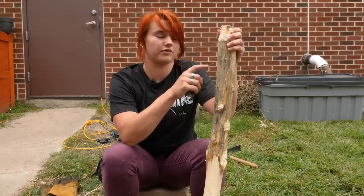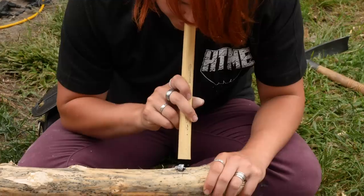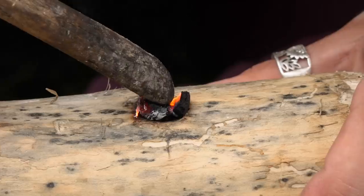Now I'm going to create the hole in the haft for the axe head to fit in. I've started it with a piece of flint to make a notch, then I'll put an ember in and keep feeding it oxygen until it burns all the way through. That'll give me the start of a hole that I can continue to widen until the stone axe head fits.